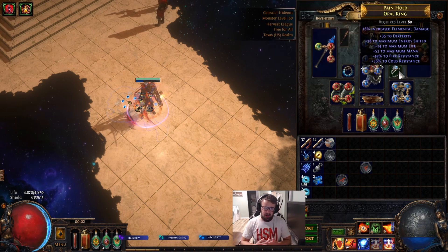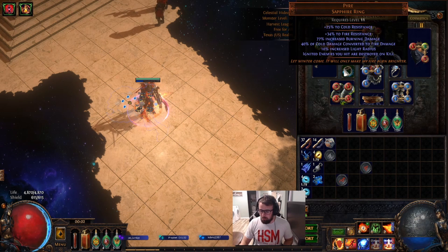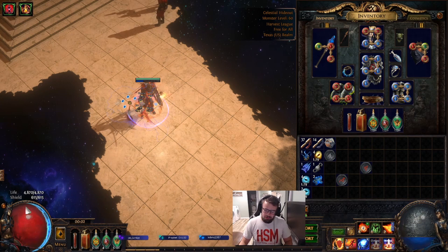Our Opal Ring has decent res, but we really need to remove the 24 flat life and try to slam on a much better life modifier. We still have an upgraded Shaper's Seed, so our Amulet sucks. Our other ring, Pyre, is not that great — it's good for some damage but gives us no life. You can really see our life total is suffering because of all these gear pieces with pretty bad life. Some upgrades need to be made to get us into a more tanky range.